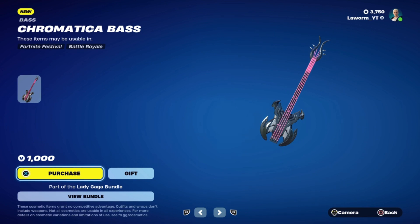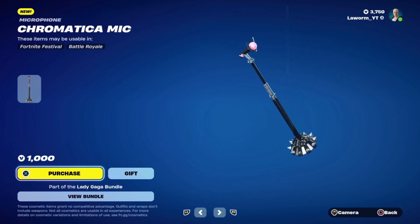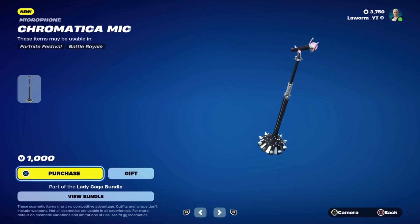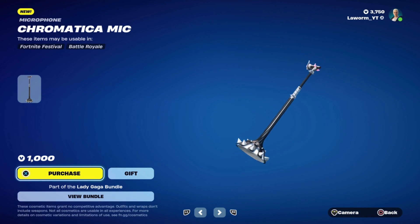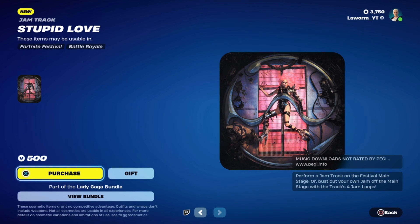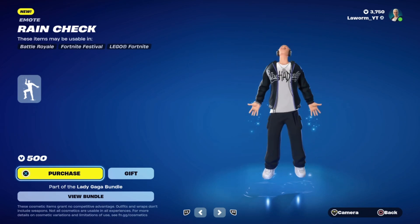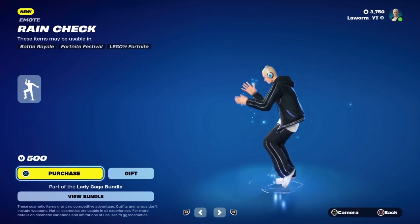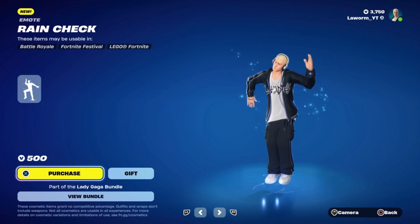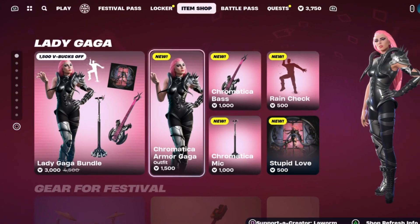You also get a few new instruments: you get the Chromatic Bass, the Chromatic Mic, and you also get the Stupid Love Song for Fortnite Festival. There's also a new emote called Rain Check. It is copyrighted, however.